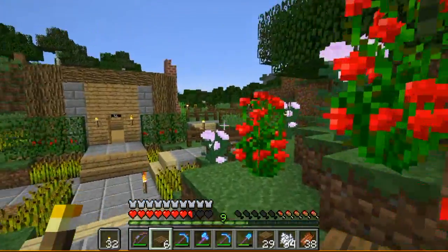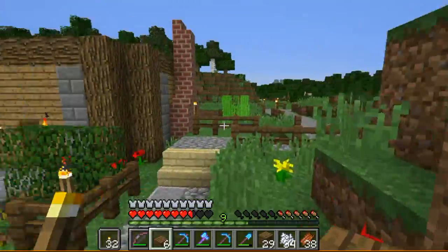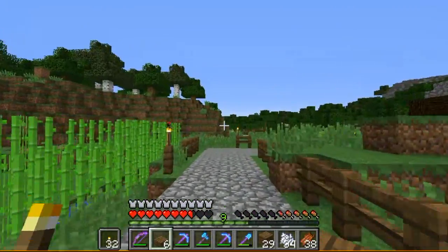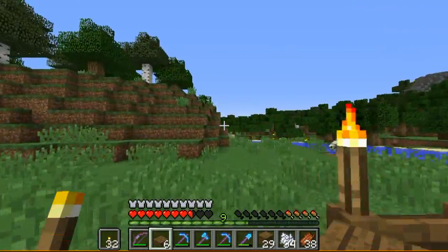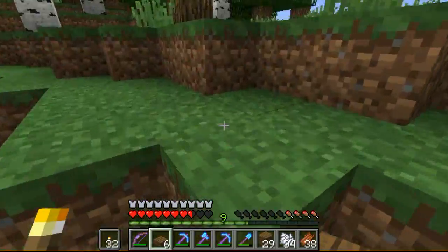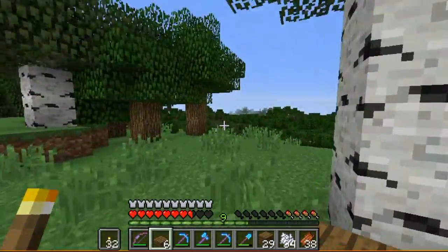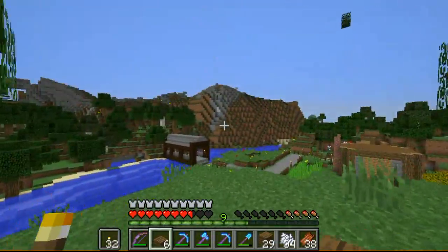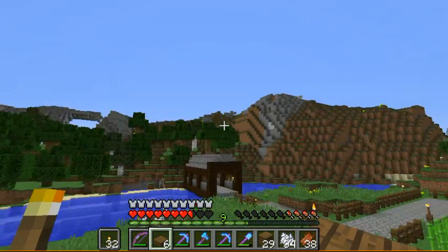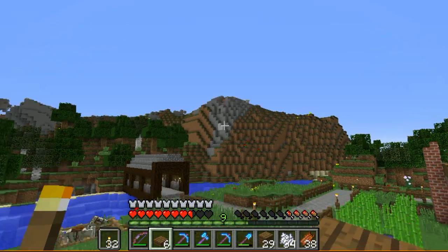So I want to build a castle. And this is not going to be like a normal castle — this is going to be like one of those huge castles built into the mountainside and whatnot. For that we're going to need a mountain. Fortunately, we already have a mountain. We have several. I think we're going to build it on top of that mountain.